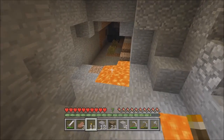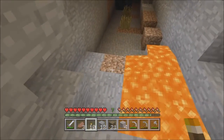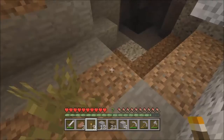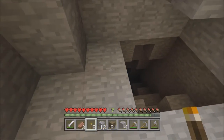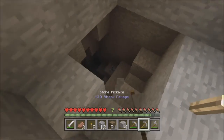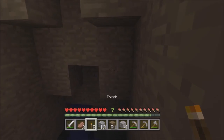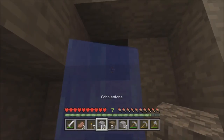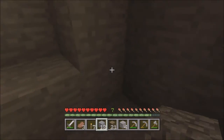I should have made an iron bucket, but I guess lava's not really that big of a resource I need right now. It keeps going down — perfect! Let's put one more down. Does it keep going or is this just a disappointment? Just a disappointment.